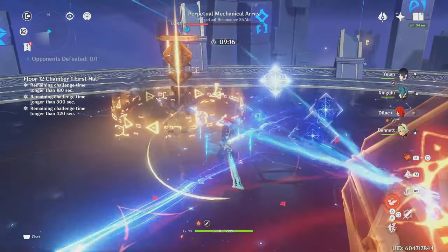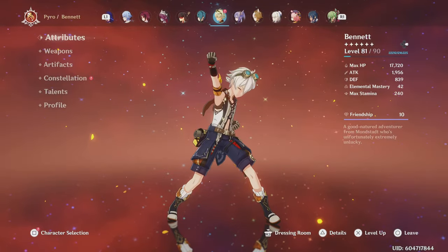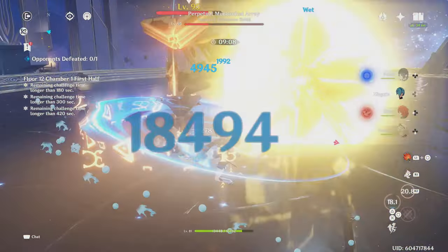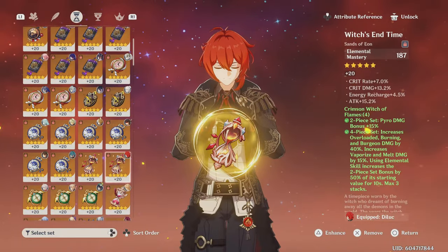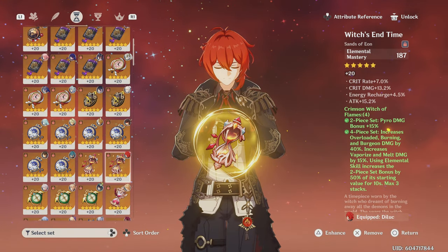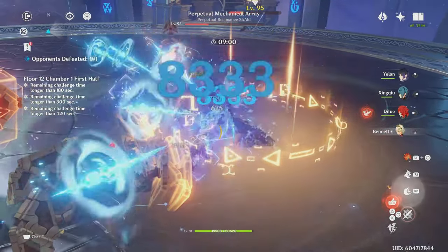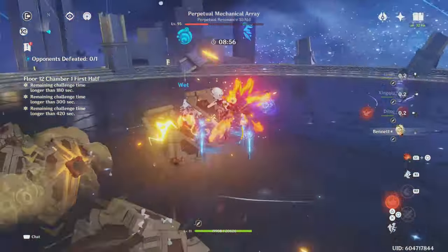The balancing of these stats can be a headache, so to make things simple, you pretty much always want to run Diluc with Bennett. Bennett will cause Diluc to have huge attack, which will allow Diluc to meet and go beyond his attack requirement, which is really good. Then with all this attack, you can easily run an EM sands on Diluc to meet his EM guideline. All in all, Bennett solves a lot of Diluc's problems. So I highly recommend that whenever you play Diluc, you should play him with Bennett.